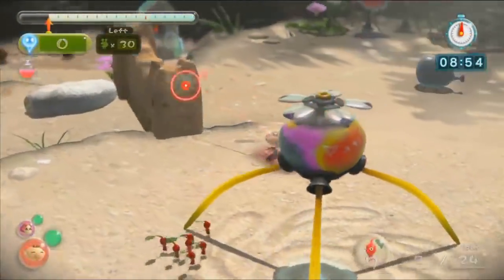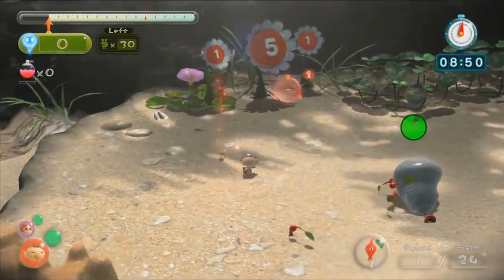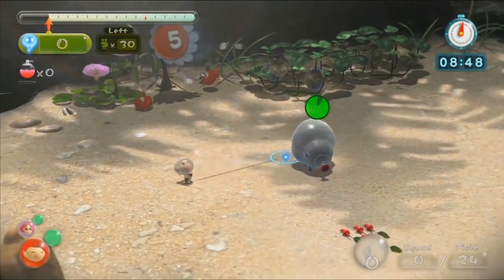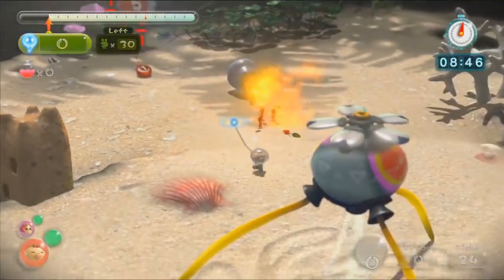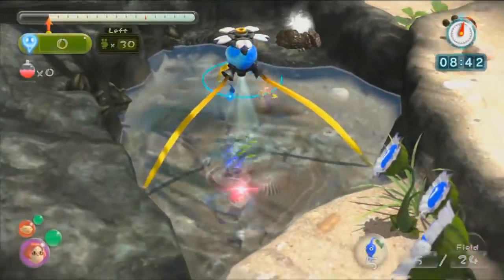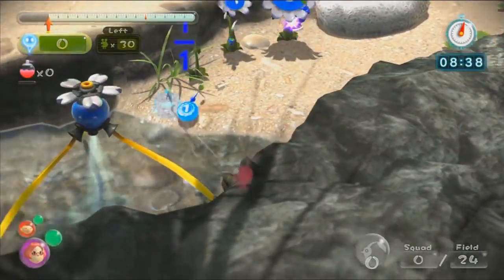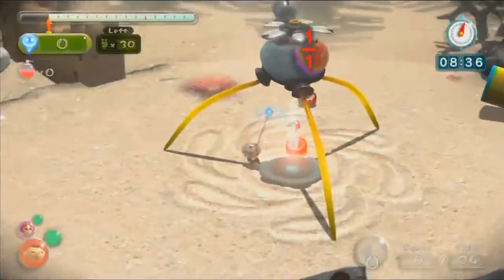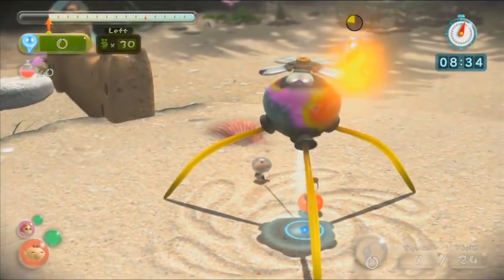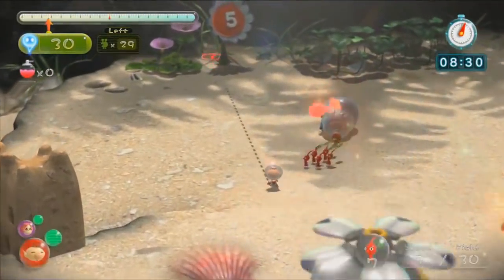The next hazard idea is bubbles, taking more inspiration from the water element — though also steam to a degree. We've already seen a bubble hazard in the form of the Peckish Aristocrab, who could blow bubbles to push Pikmin away, requiring throwing to pop them early if they encased anyone. There were also other enemies like that squid creature that could spit bubbles. But like everything, this could be expanded further.